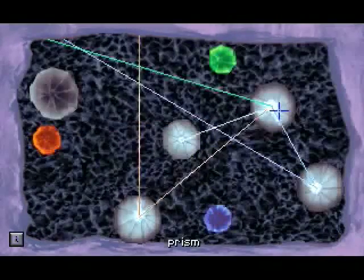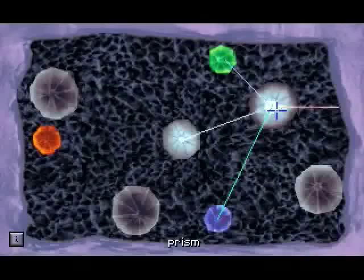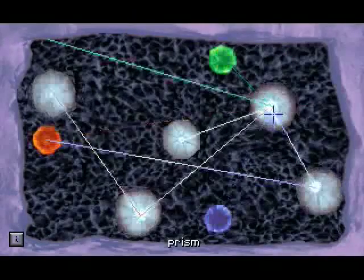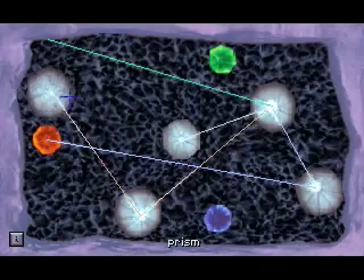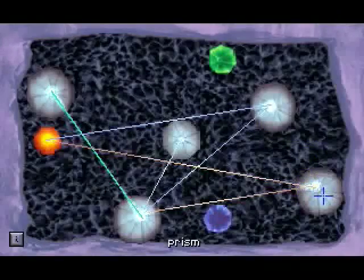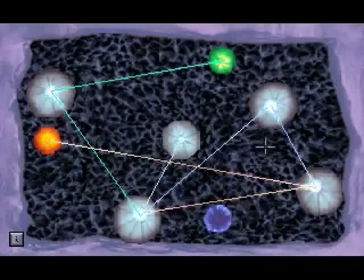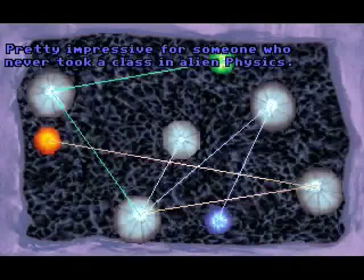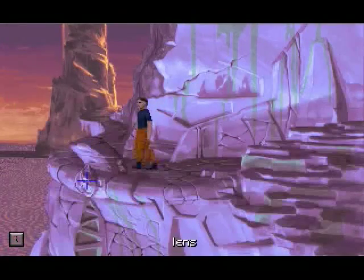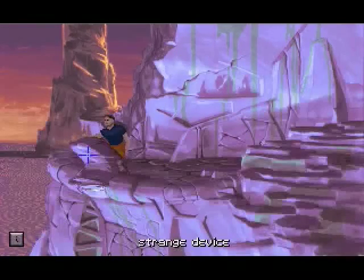A good puzzle — I always like a good puzzle. Lasers! Apparently I don't want to remove it all. There's the green. There's the blue. There we go — I can screw around with alien technology, screw around with lasers! Let's move the lens back to normal. If at first you don't succeed, screw around with alien devices.